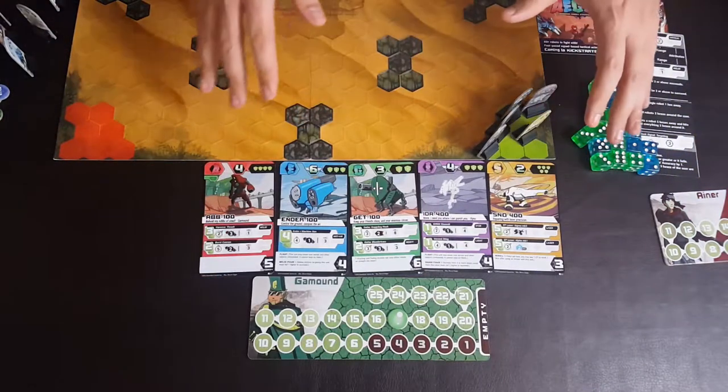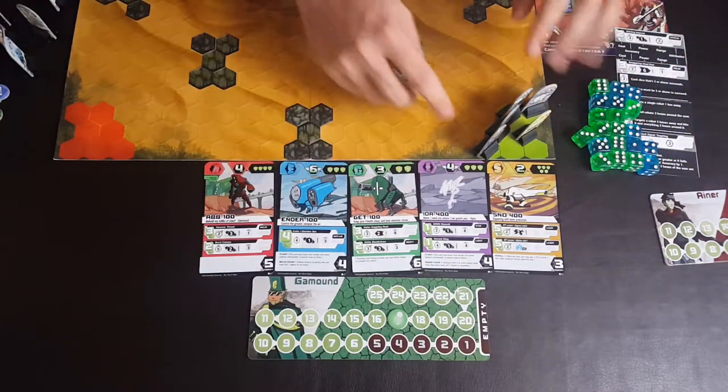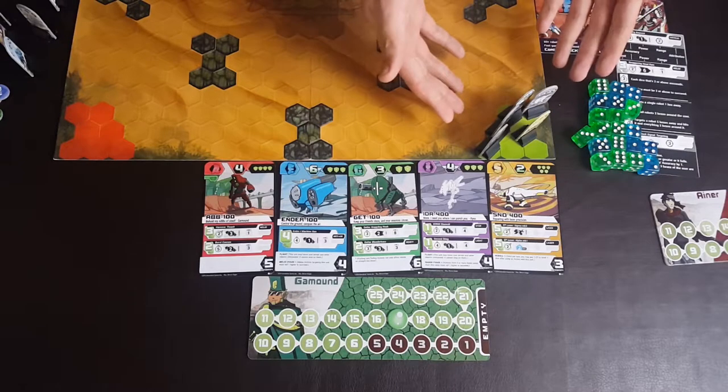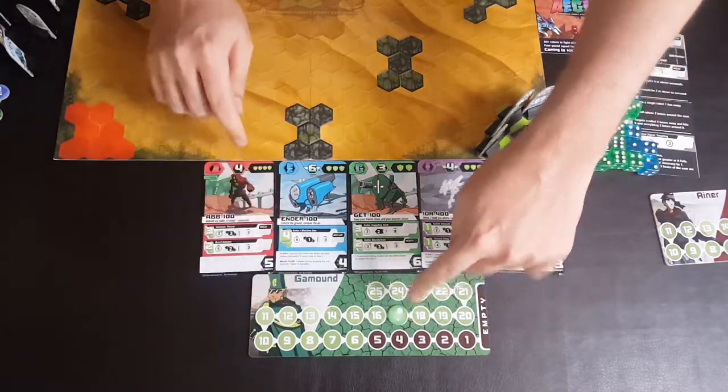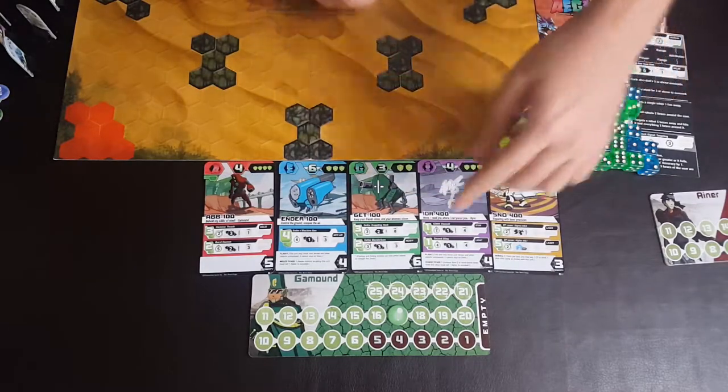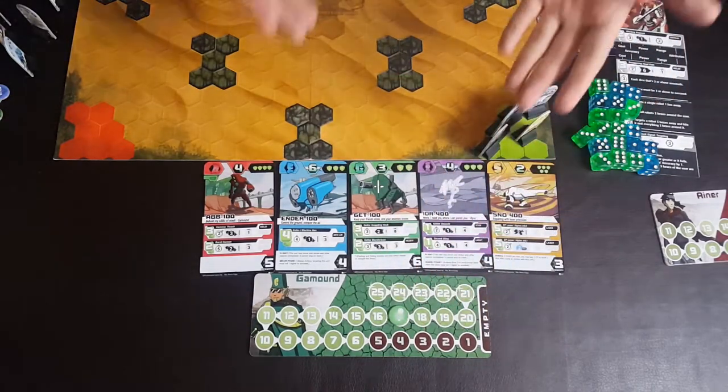Here we have a look at what player one has done — he's gotten his five robots and put them on the board. Your opponent does the same, and on his tracker he adds all the energy counters up in the top right corner and places it there.